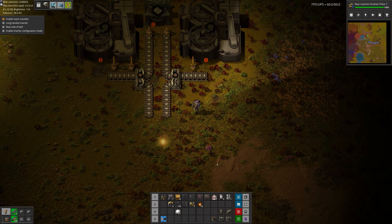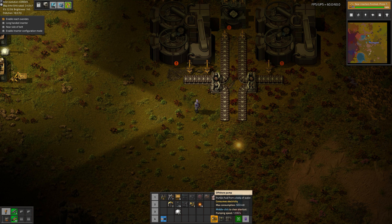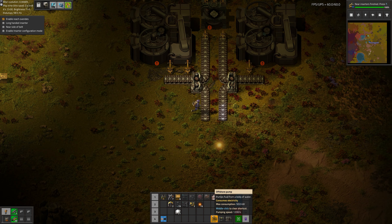Greetings, Marsh here, and welcome to episode 9 of my modded Factorio playthrough. On this episode we're going to finish up with our Sapbrite smelting, fire it up, and see how it works. Enjoy.